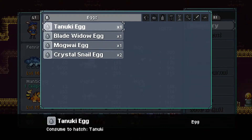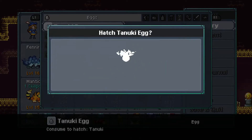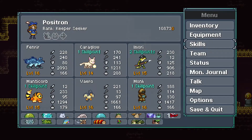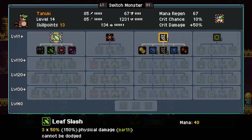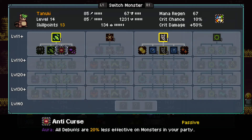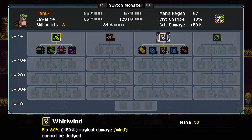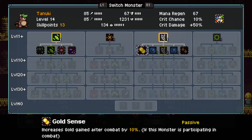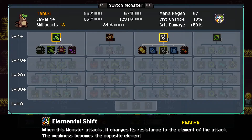Alright, let's hatch our Tanuki. Very cool. We'll take a quick peek at the skills there. Leaf Slash. Whirlwind. And it has healing abilities too — it has quite a broad variety of abilities. And it does have the Elemental Shift. Element weakness becomes the opposite element when it attacks. That's interesting.